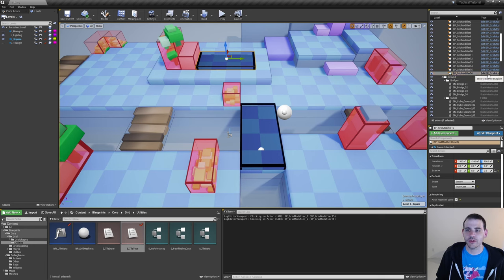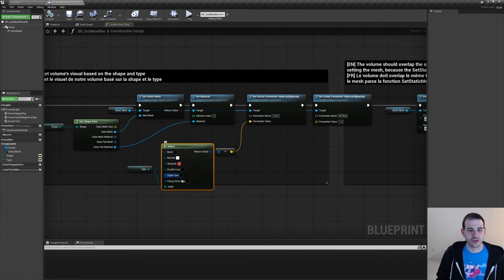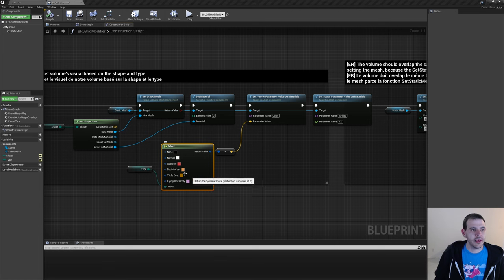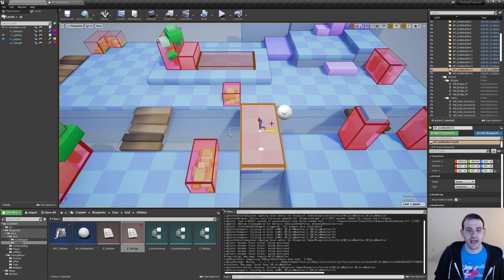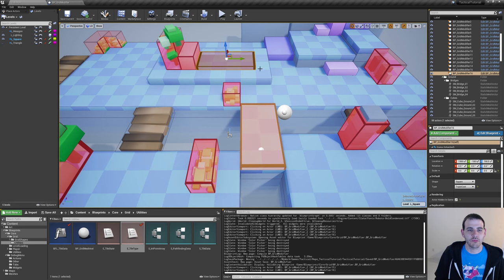I'm going to open my grid modifier. The colors are right here, so I'll change them to something a little bit more visible. I changed the double and triple cost to a tint of brownish orange, and the flying units I made purple. Now if we go back in entry, we can see different colors for both volumes — one is a lighter orange and the other is more brown.